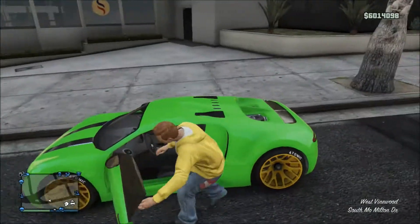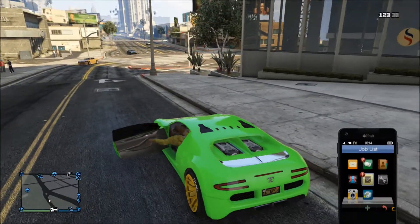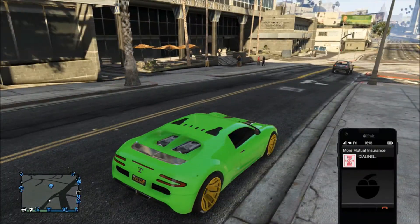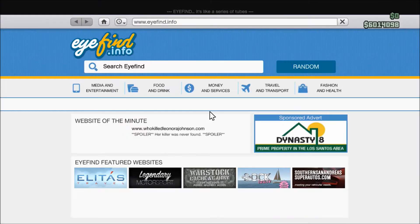Now your vehicle has been destroyed. This vehicle is duplicated, no tracker. You need to check that there is no tracker on, because if it is, you will sell your car and not get it back. I'm calling Mors Mutual and there it is, because I want to be sure.